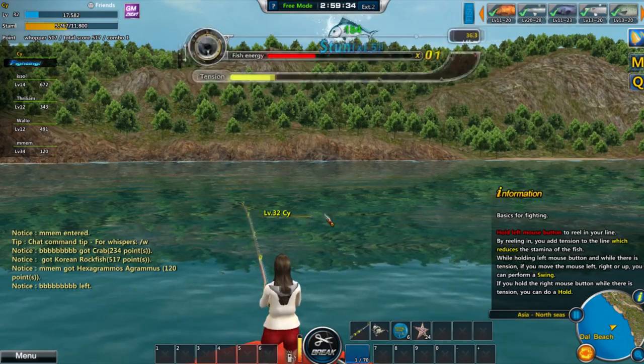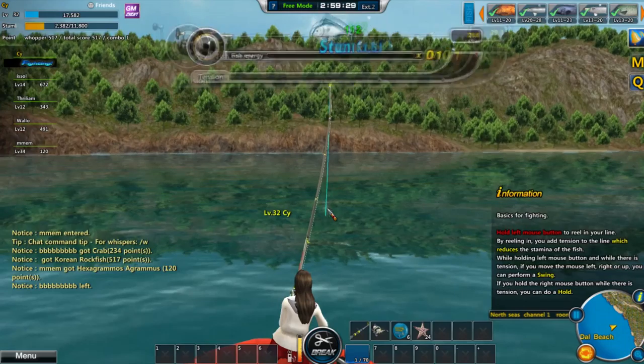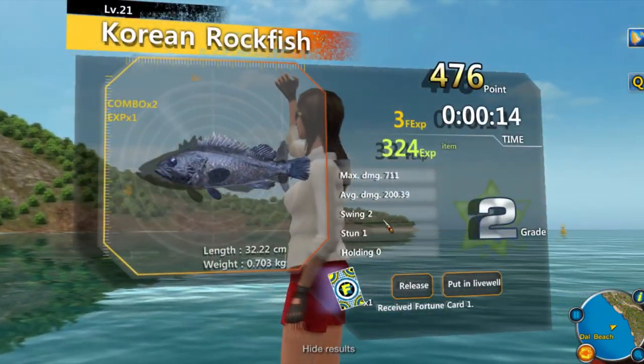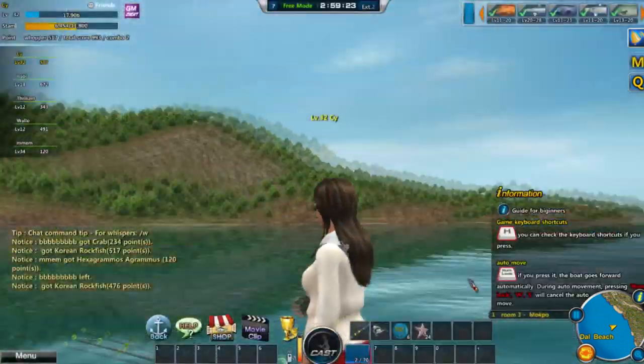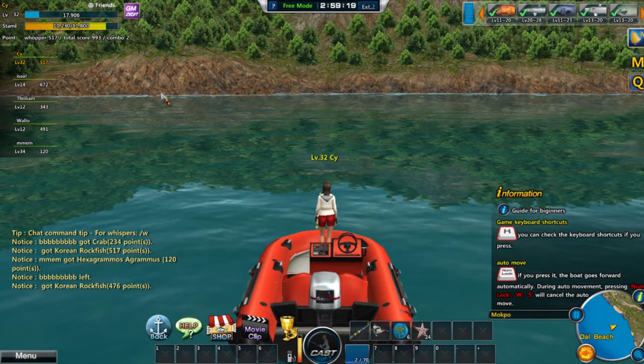The fish energy being only grey means this is probably not going to be swollen — and there we go, another Korean rockfish. But I've got a fortune card. Fortune cards are good — you have a little spin and grab some items at a rarer quality.